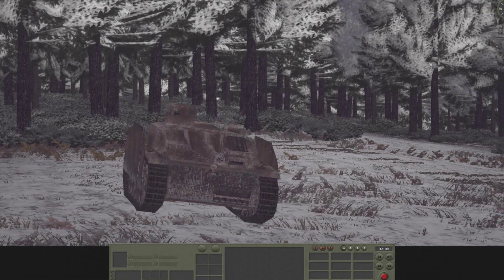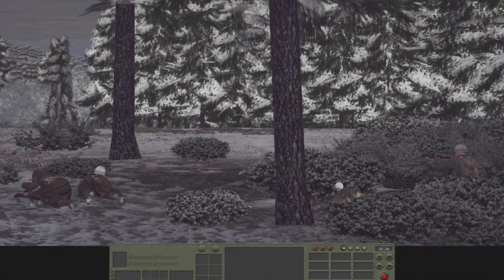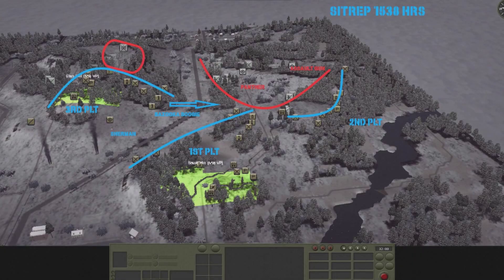On my right we note an assault gun and a German Panther tank, both of which are starting to maneuver against my forces. Here we are at 3:38 in the afternoon. 2nd Platoon and 1st Platoon are engaged. I'm sending out bazooka teams to the center and redeploying the M10 tank destroyer to try to shoot that German armor.